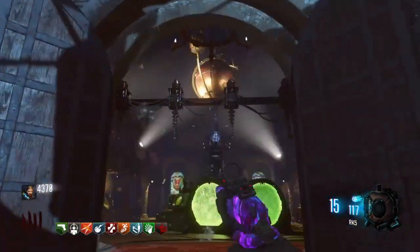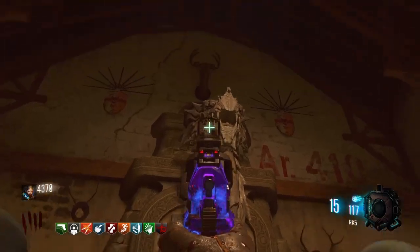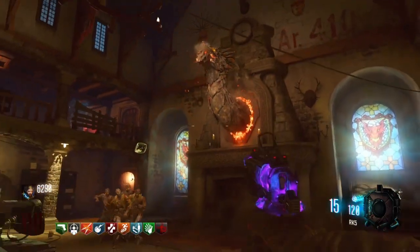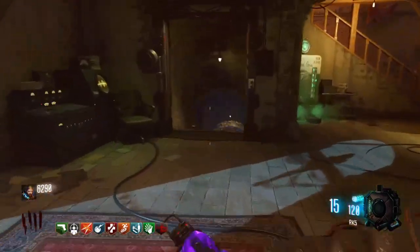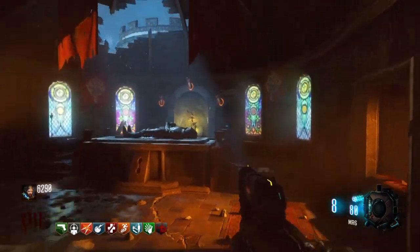The third dragon is right up here, inside the castle, right above the fireplace. That is our third and final dragon. It will realign after blowing fire and crumble to pieces, and that will unlock you the bow.